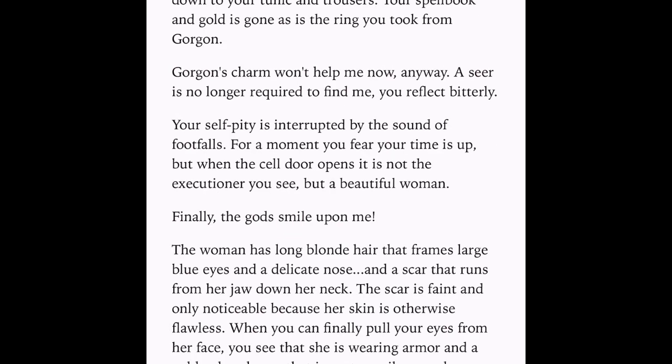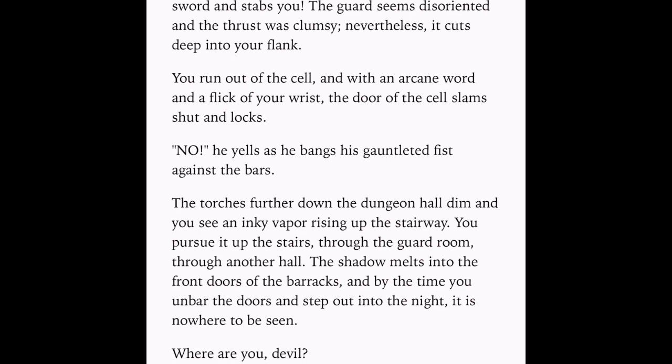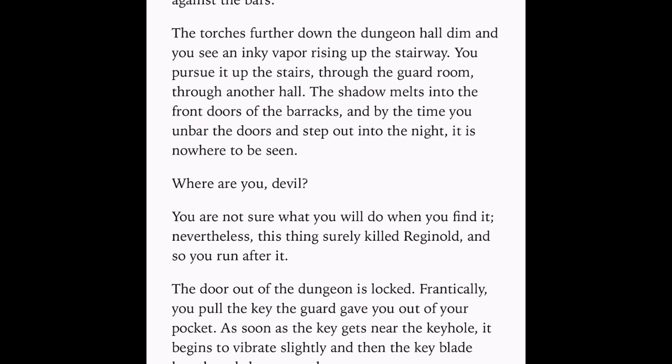A guard stands behind her and appears to be staring at her rear. As though aware of his gaze, she turns her head slightly and says, 'Leave us, please.' As the key gets near the keyhole, it begins to vibrate slightly and then the key blade's length and shape morphs — Limundo's master key, you realize with an excited shock. Such a magical key will fit any non-magical lock. The story goes that long ago, Limundo the great wizard created such keys for his friends and family, who were instructed to swallow their key if ever captured. Over the centuries the keys began falling into unintended hands.